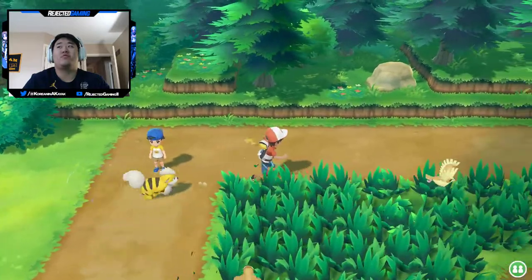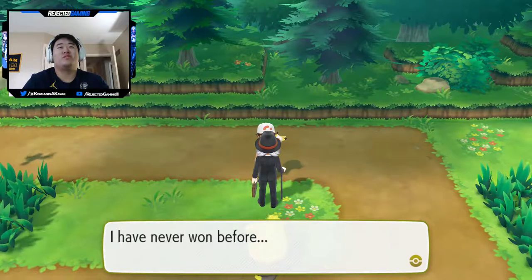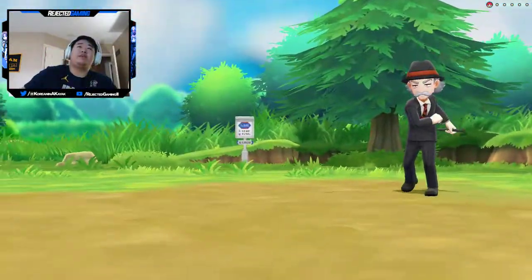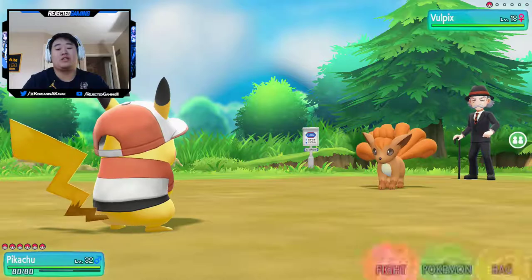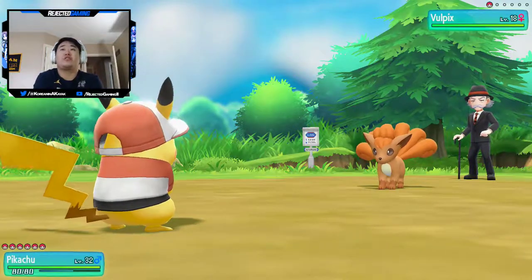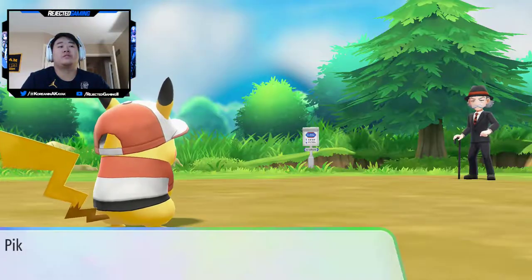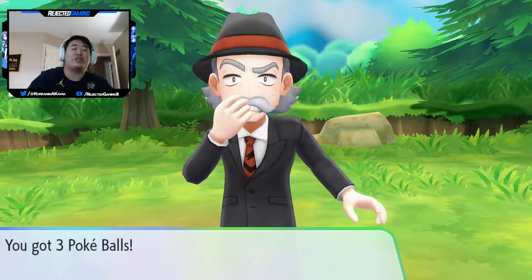Gentleman Wilco says he's never won before - there's no way he's been on this route battling and never won. He has the Let's Go Eevee exclusive - Vulpix! Growlithe is in for this one. When I do my Let's Go Eevee playthrough I'll probably do a Fire lock so we can have Flareon. Gentleman Wilco gives 2100 bucks - I knew he'd be good for some cash.